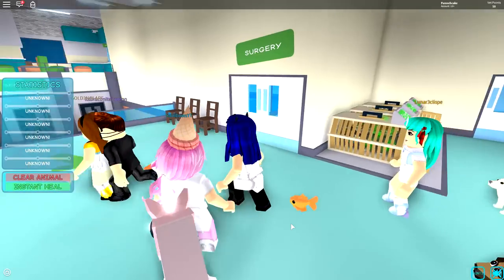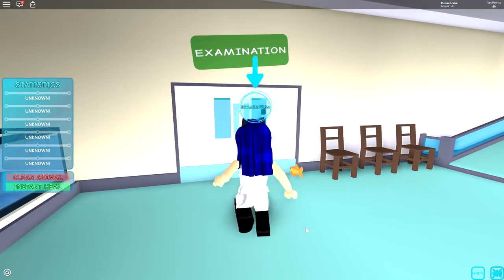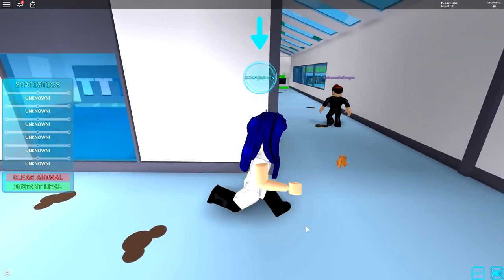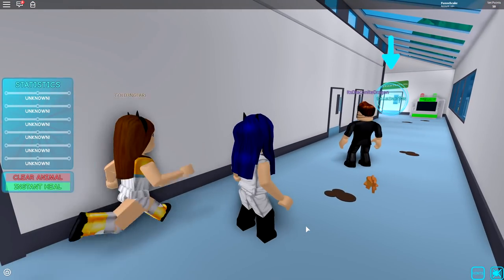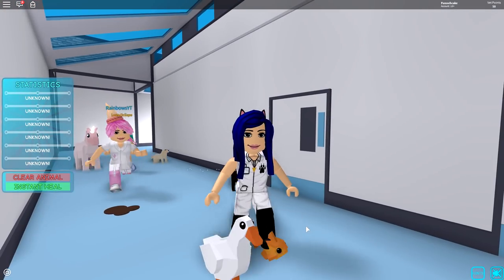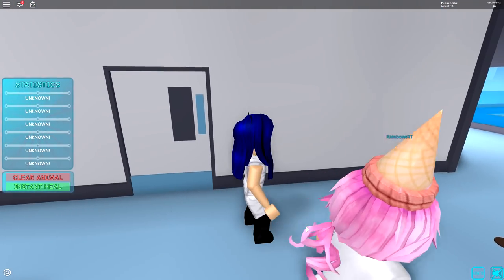It says we have to take them to the examination room, the examination room is over here. How are you walking your fish? It has a water ball, it's rolling in a water ball. You don't see the water? I feel like you're lying to me.